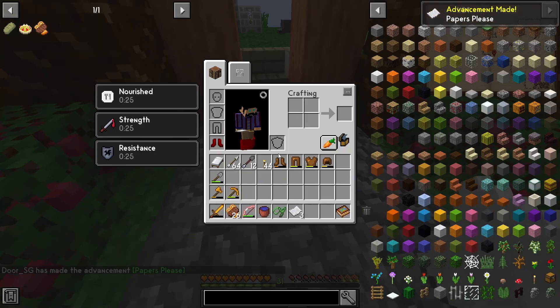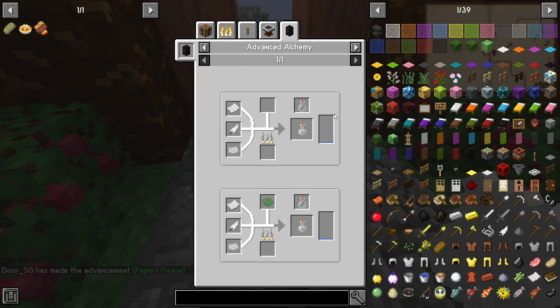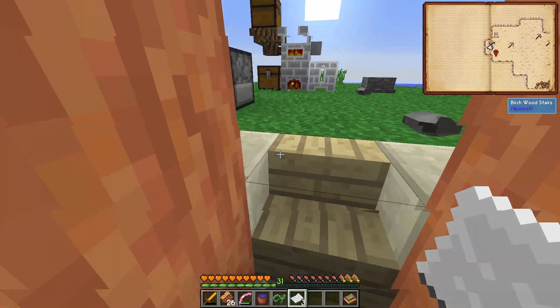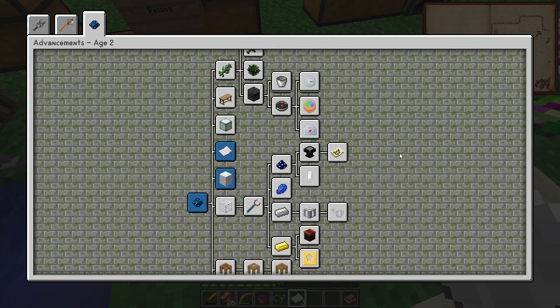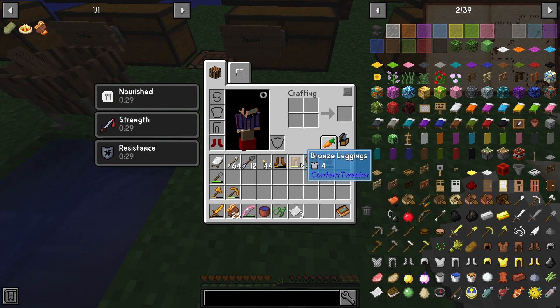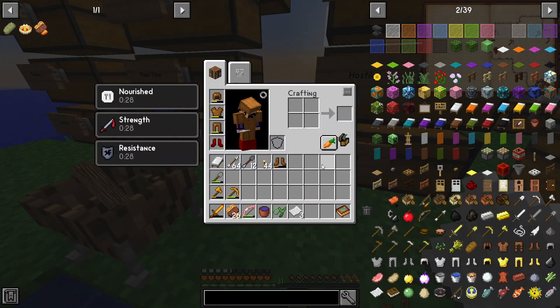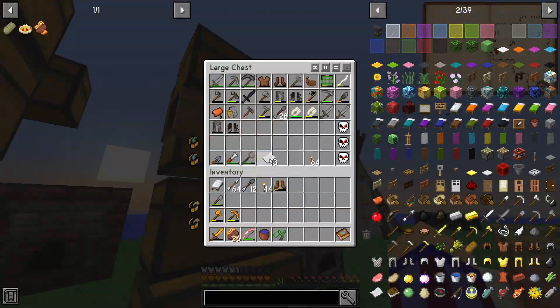Now that we have paper unlocked, do we have the ability to make the Tinker's stuff? We do not. I'm hoping that changes once we get the controller - that should unlock more Tinker's stuff for this age. If we can't do the paper stuff right now then we might put the Tinker's stuff on the back burner, because we have iron and it's just as good as our bronze stuff. So I don't think I'm going to bother making iron Tinker's stuff - we'll just hold off and head out toward the Dark Oak Forest.